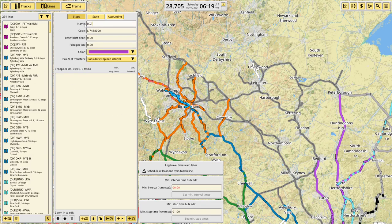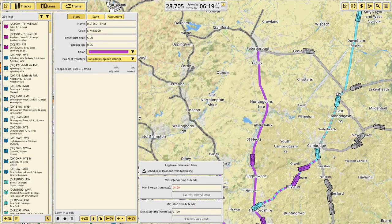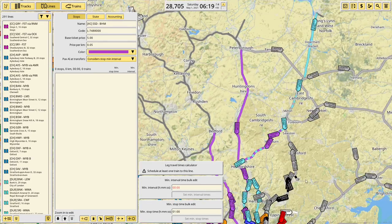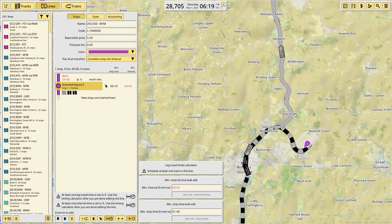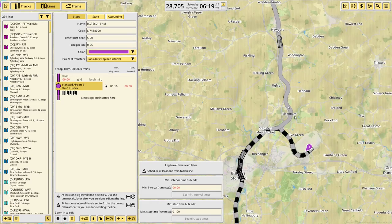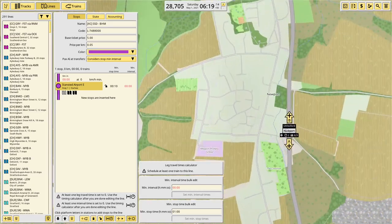I'm only going to do one cross-country today. There are two I can do but I'm only going to do one of them. We're going to start with the Stansted Airport to Birmingham New Street service. At the moment the service only runs Cambridge to New Street and then three trains a day are extended to Stansted Airport, but pre-COVID there would be a train every hour all the way through to Stansted. So that's what I'm going to do, calling at Alderley End as the only intermediate stop.